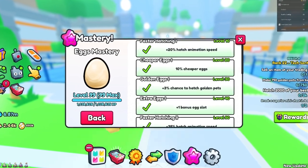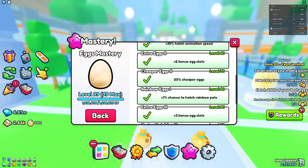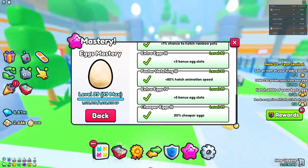As you can see we've got a lot of different perks. This ranges from high speed, cheap rags, bonus egg slots — which are pretty cool — and rainbow pets. These are pretty nice perks, but the question is: are these really worth maxing out to max level?